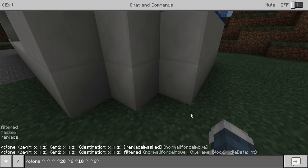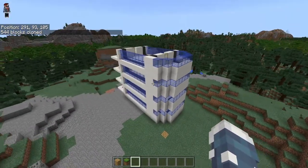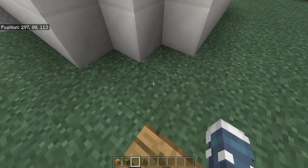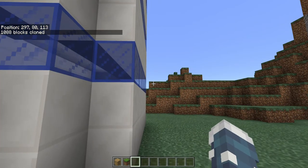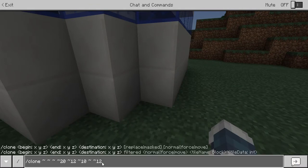Hit enter and you can see we literally just cloned the whole floor. Once you know how tall one floor is, you can go to your clone, double the number, and it doubles the amount of floors stacked. You just have to double the value you're putting in, and it works again. We can keep doing this — it's so much faster than placing blocks one by one.